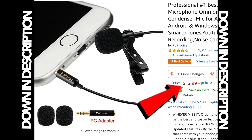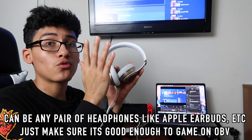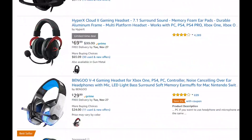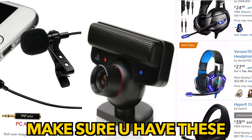The third thing is headphones so you can hear the gameplay — that's for you, not for the stream. Make sure it's a good pair of headphones. So once you have all three items — the headphones, the friend mic, and the stream mic — you're ready to set up.